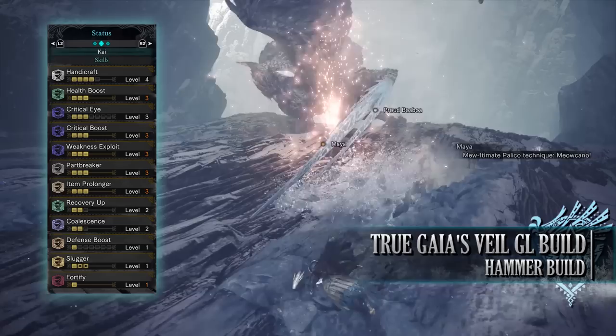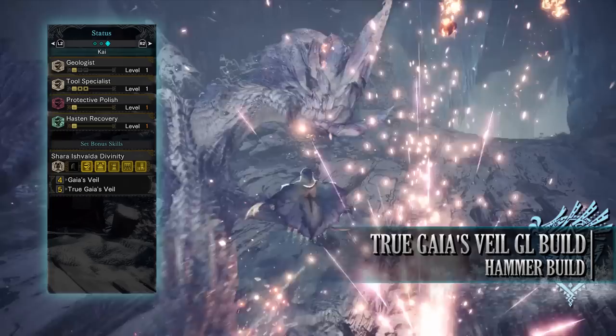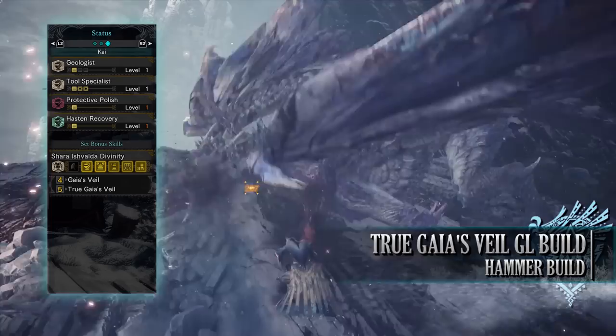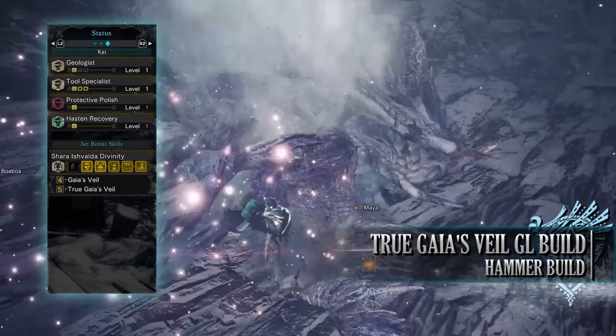You have fortify level 1 — a Guiding Lands focused skill — which increases raw attack and defence every time you faint, up to a maximum of two times. You have geologist level 1, another Guiding Lands skill — which currently allows you to loot monster materials twice instead of once from high-tier monsters.